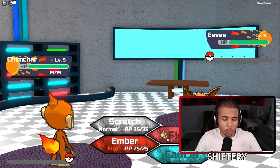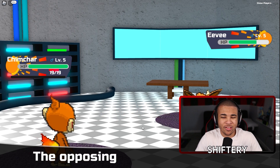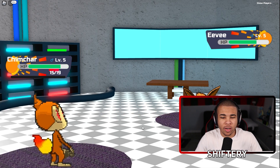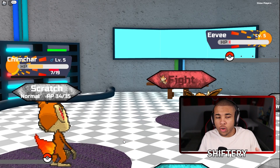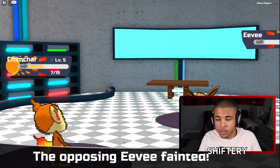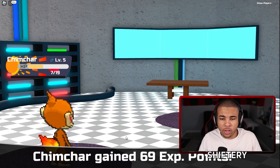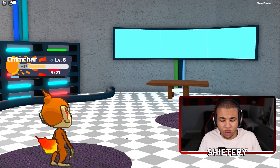We've got all the moves we have - we actually have Ember right now, so let's go ahead and use it against Eevee. It even has animations for the Pokemon as well, as you can see. This is just insane that this is happening. I'm going to use Ember one more time to finish this thing off. And it is done. We're going to go ahead and get XP as well, and we're going to level up to level 6 too, which is actually pretty cool.